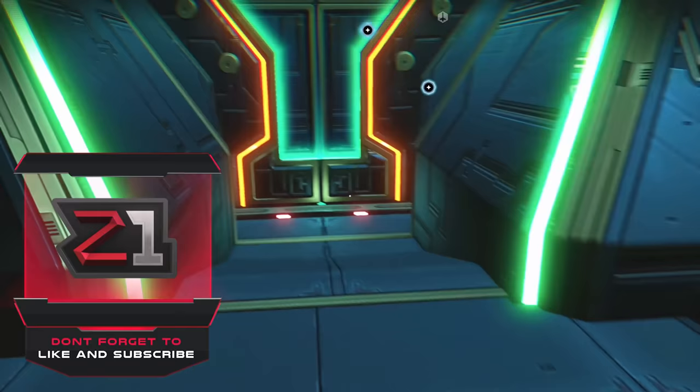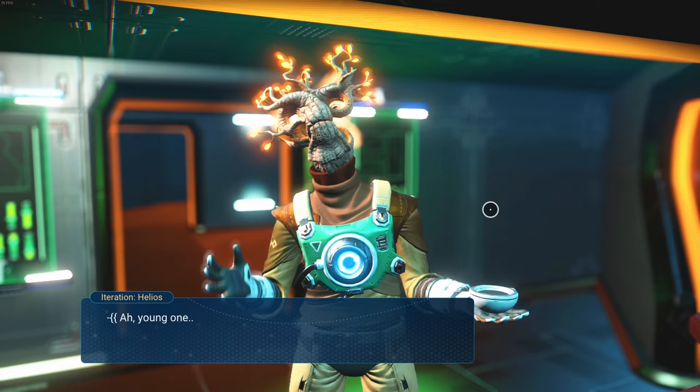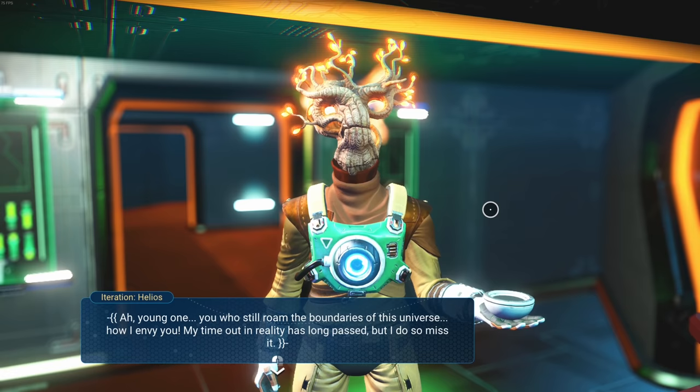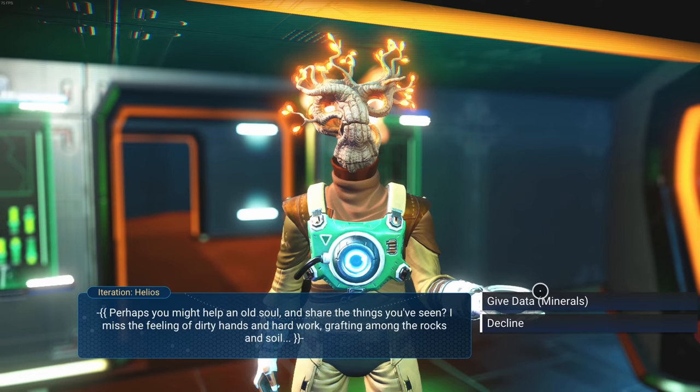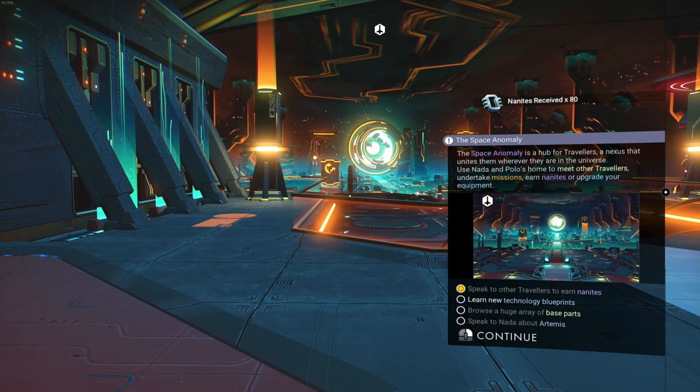Let's go explore the Space Anomaly and visit Helios. Let's go talk to this guy — we're just gonna progress things. He says his time in reality has long passed but he'd like to share data. I give him all the data and he gives me nanites — 80 nanites, nice. The mission now says to speak to travelers to earn nanites and learn technology blueprints.